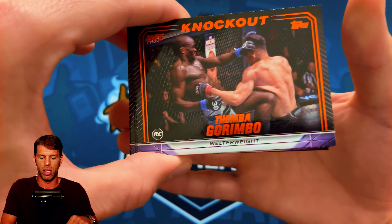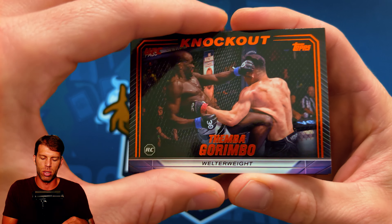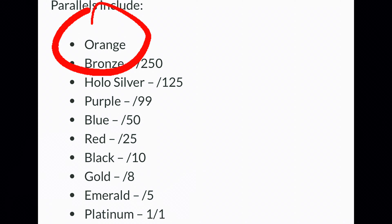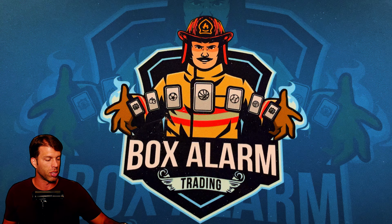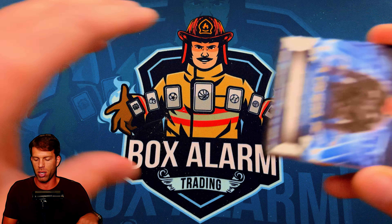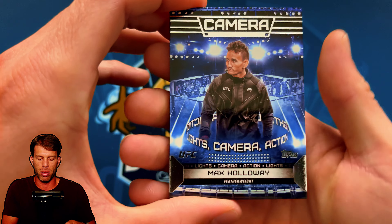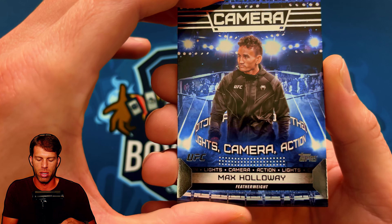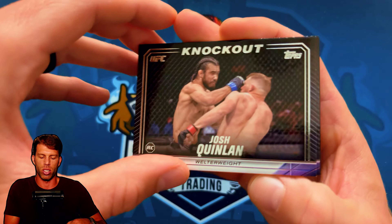Demba Garimbo rookie — looks like an orange parallel. I'll have to take a closer look once the camera's off but it doesn't have numbering on it, so it may be a base parallel before we get into numbered. Another Lights Camera Action card, then Max Holloway and Josh Quinlan rookie.